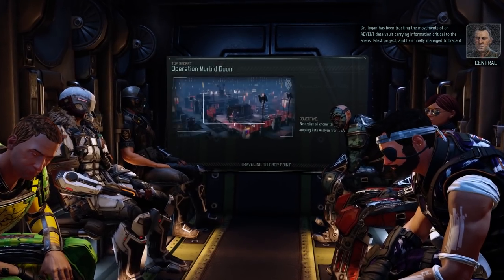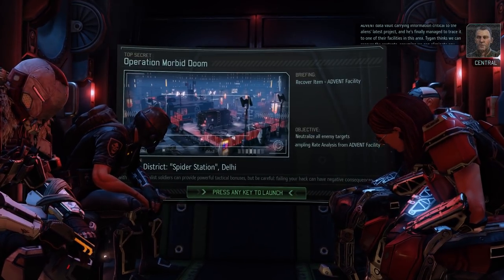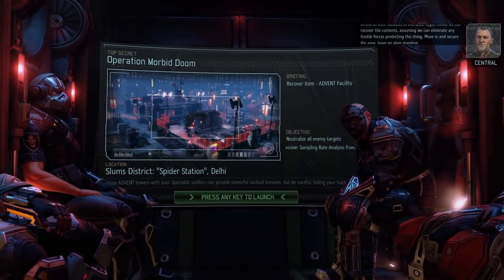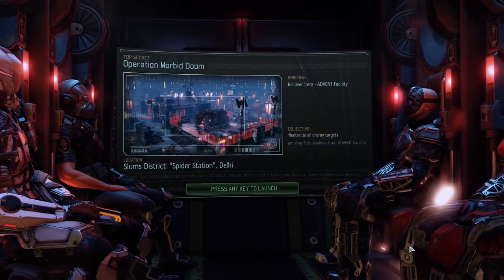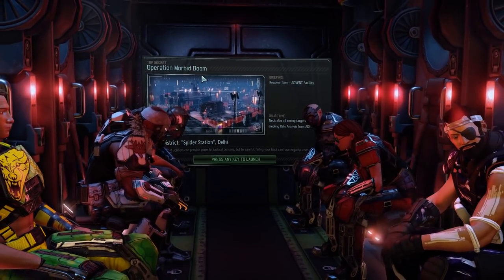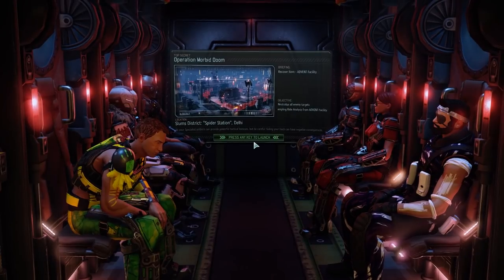Going in. Dr. Tygen has been tracking the movements of an Advent data vault carrying information critical to the alien's latest project, and he's finally managed to trace it to one of their facilities in this area — Spider Station. You know what would be really cool? All these mission names are randomly generated. It'd be cool if they programmed Bradford to have a voice file for all the different words that could be randomized, so he'd say 'This is Operation Morbid Doom.' Probably hard to pull off, but anyway.